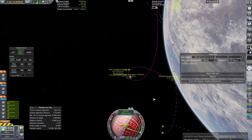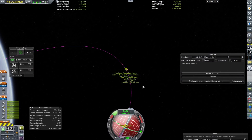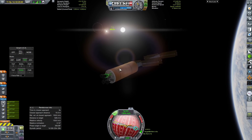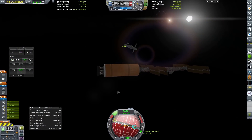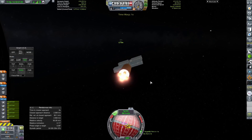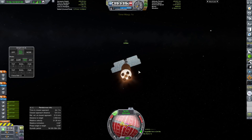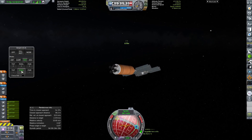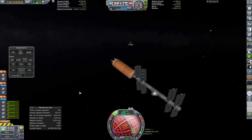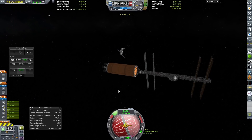We figured out that maneuver in the end and started our burn. We can see we are going to be only 19 metres away — we've got that encounter very close — so we time warped ahead. Being a little bit silly, I didn't turn around in time and we went screaming past the core module of the space station. I did a little burn because I was quite worried we were going to slam straight into it, so I pointed slightly away and burned just a tad. We've now pretty much slowed our relative velocity and are moving back towards the space station with the rather large solar truss.